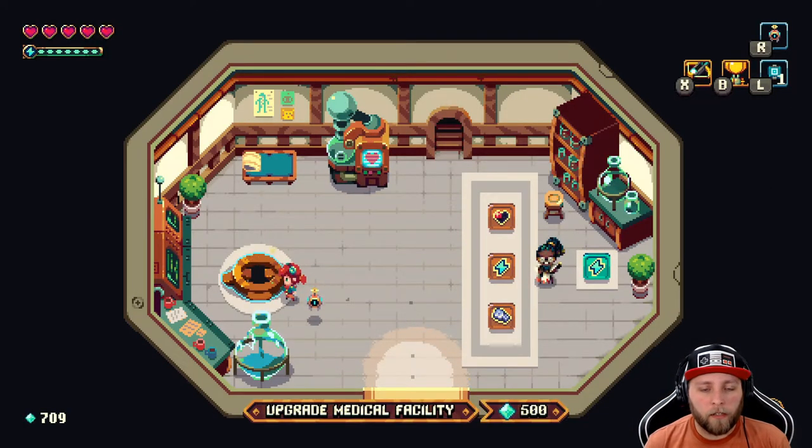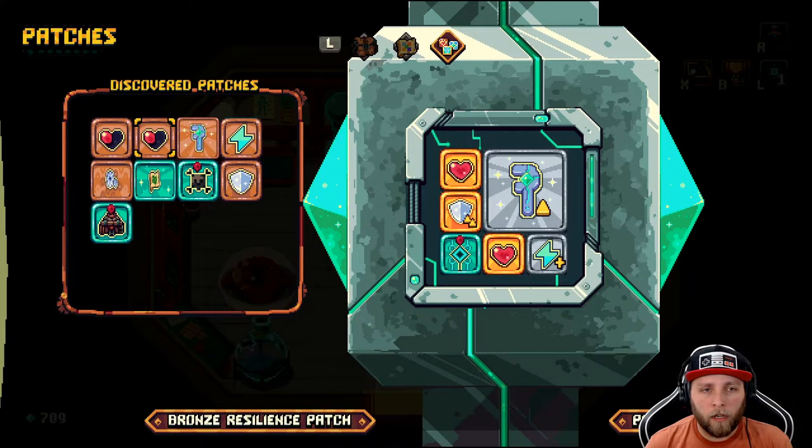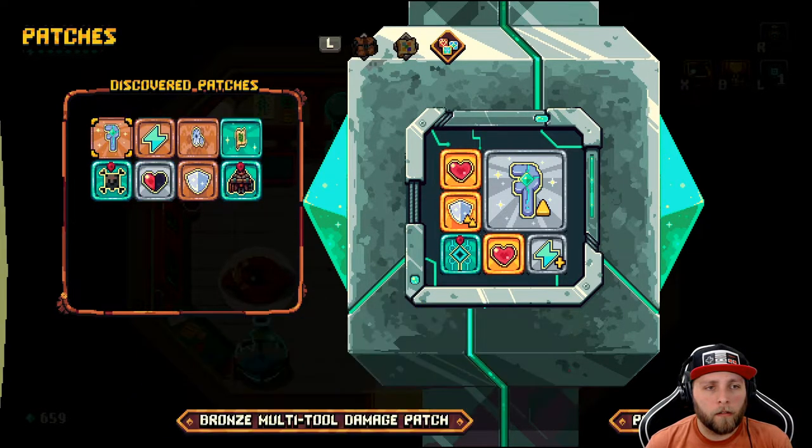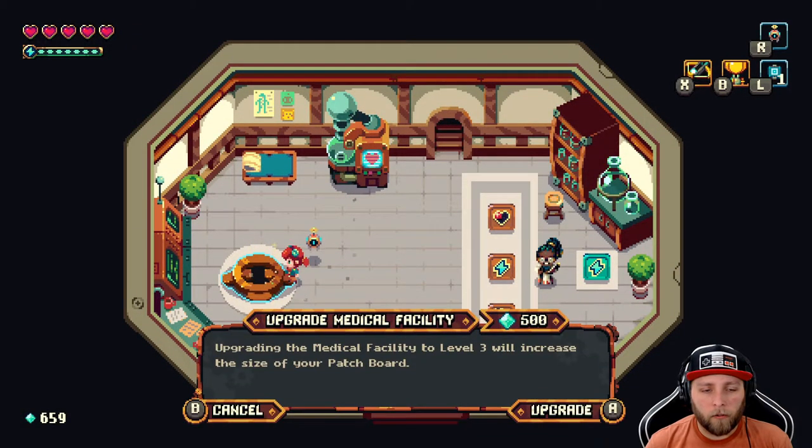We can upgrade our medical facility if we wanted to — it's 500. And I think that's what I'll do, because it'll expand my tool belt so I can have more stuff. Let's upgrade it for 500. It's kind of pricey, but I don't really have any other need for my Sparklight at the moment.